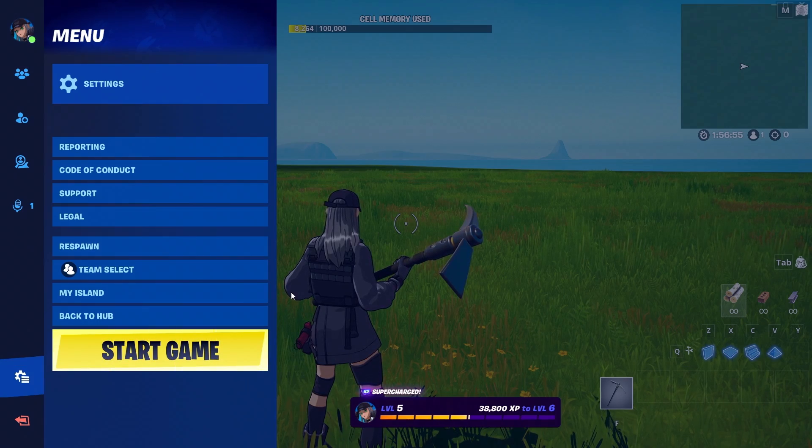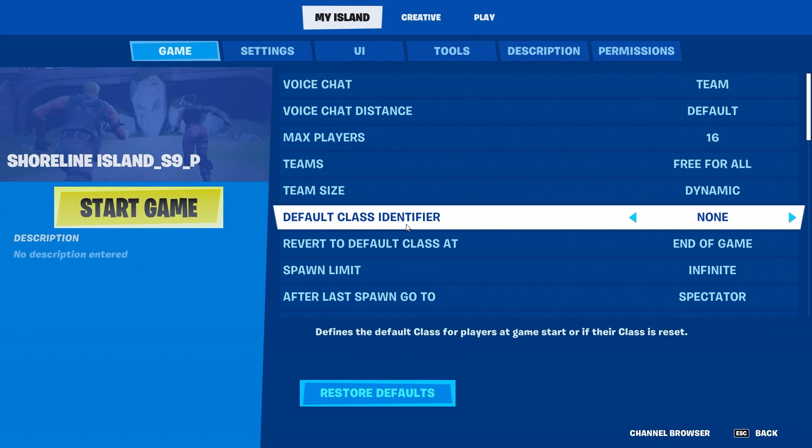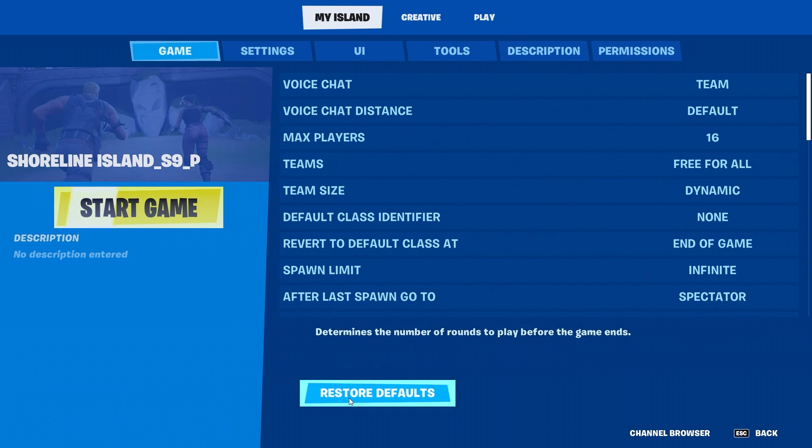First up, head over to My Island Settings to start your S&D build. Select the Game tab and, just to be sure, set everything back to its default settings.